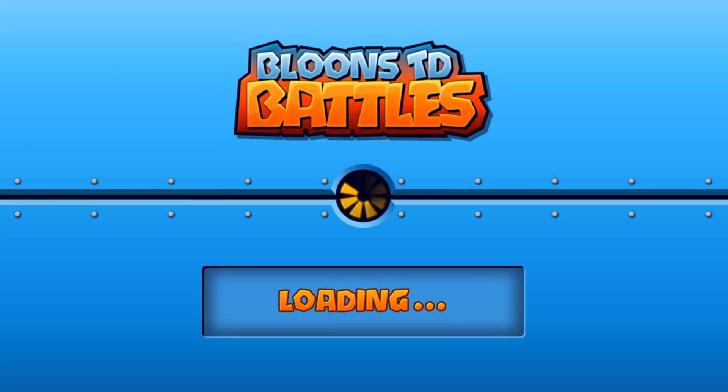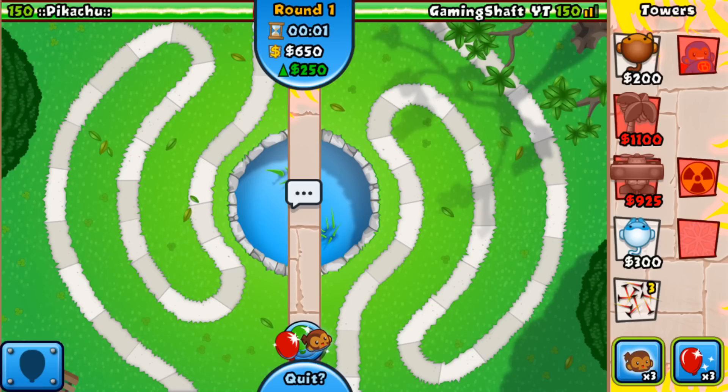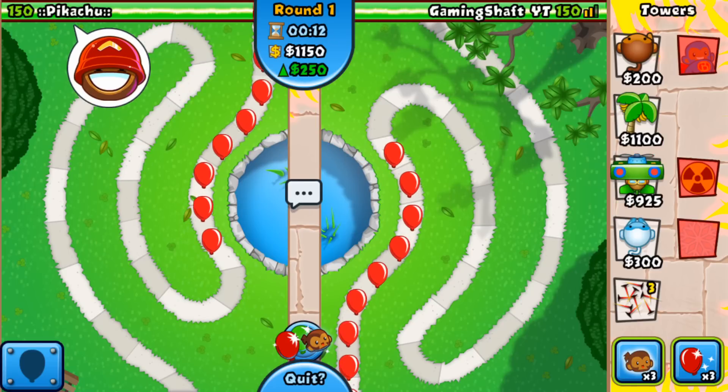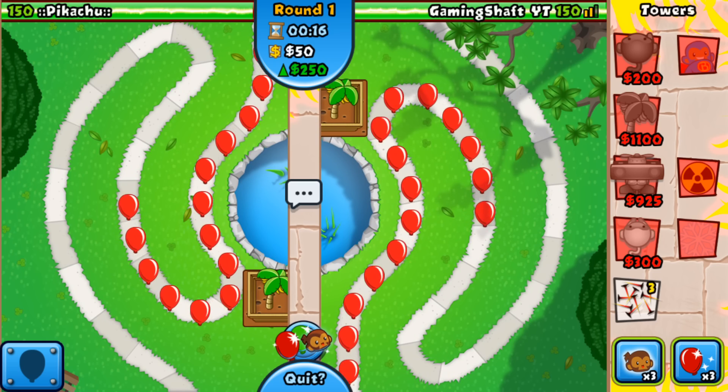It's a relatively long park — not one of the longest ones but fairly long — so we can use the ice ability quite nicely and then use Ground Zero. We're basically just going to try and farm. I'm not sure who this opponent is, so if you're one of my subscribers let me know if this is you.